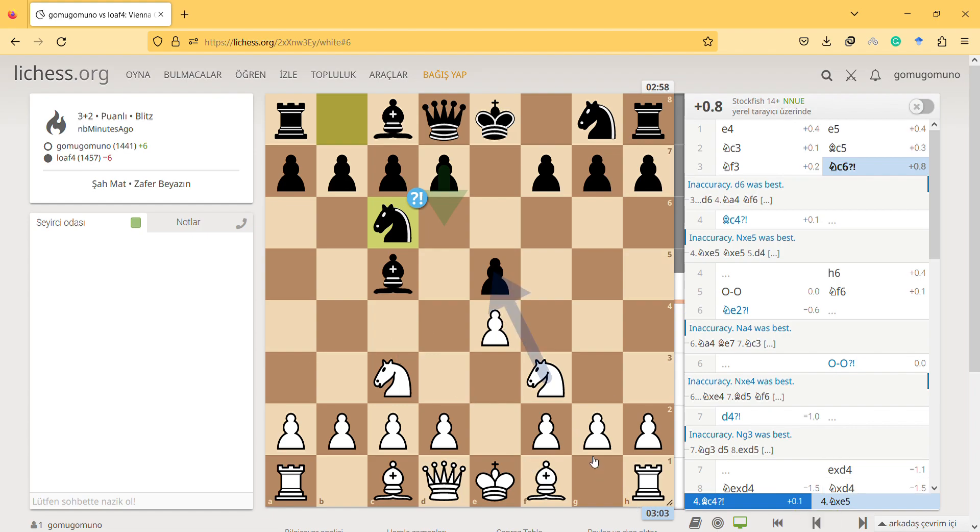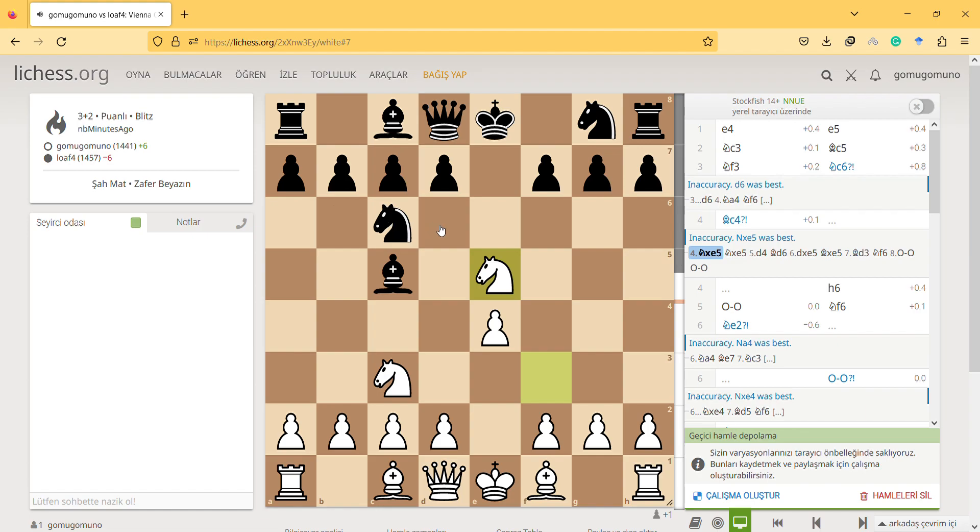So what is the trick here? Take the pawn, he takes me back — and then queen h4. I see it now, but I didn't see this trick during the game.